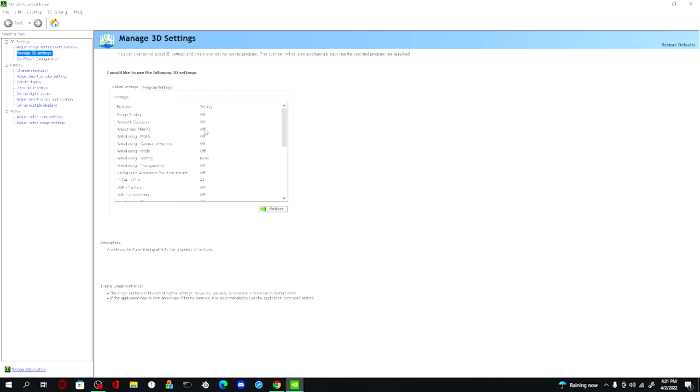Anisotropic filtering off — make sure everything is off. For background application max frame rate, set to off. CUDA GPUs make sure it's on all. DSR factors off. For low latency mode, I recommend putting this on off, because later in the video I'll show you something that lowers input delay better. Most games including Fortnite have the NVIDIA Reflex setting built in, so having this on ultra isn't necessary. I tested it and saw massive improvement with it off.